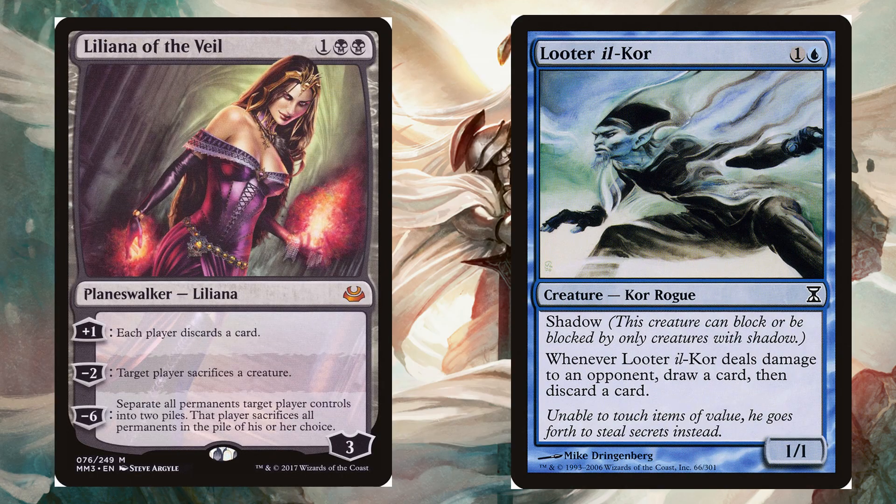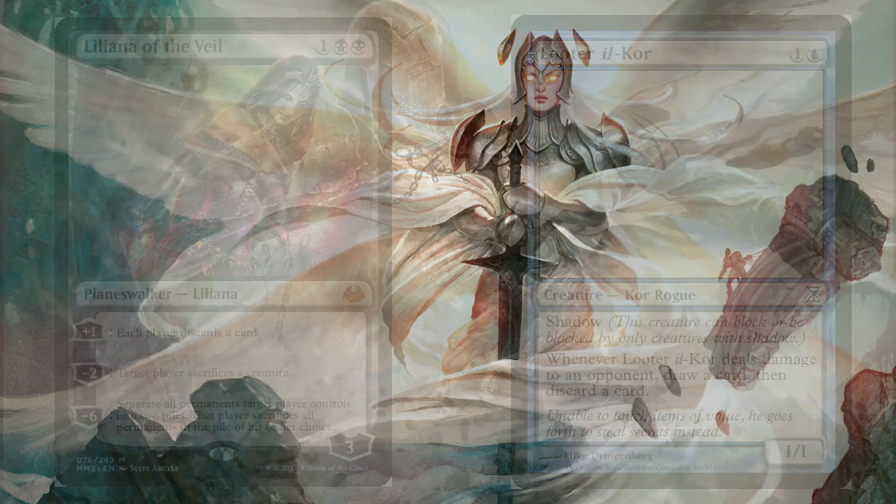Looter il-Kor is another great option if you're in blue. It's a two-mana 1/1 with shadow, which basically means it's unblockable in cube. When it deals damage to an opponent you draw a card then discard a card, so you can cycle through your deck a little faster, get the things you want into the graveyard, and get things you want into your hand. All around a great card.